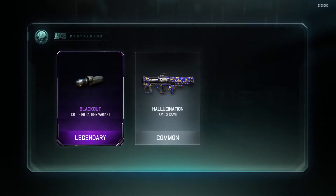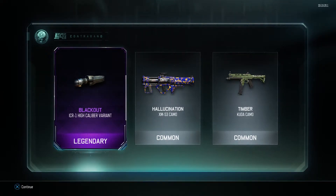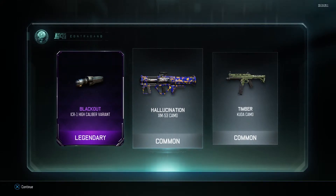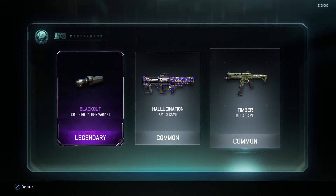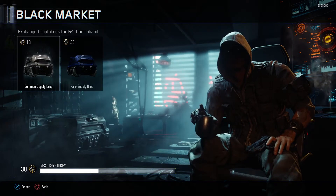Oh yes — legendary! Okay, that is an ICR-1 High Caliber variant. So we'll quickly have a look at that as well. Then we got hallucination camo for the launcher and timber for the Cuda. We'll have a look at that variant — show the normal one and then the other one. We'll do that before we jump into the game.